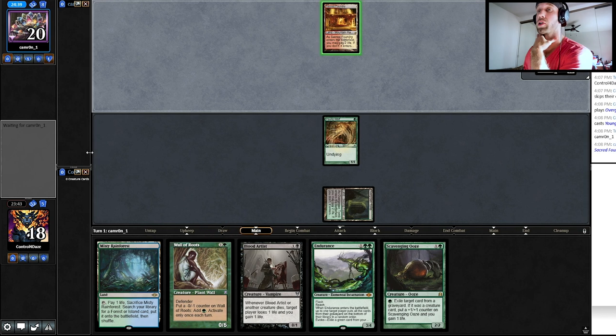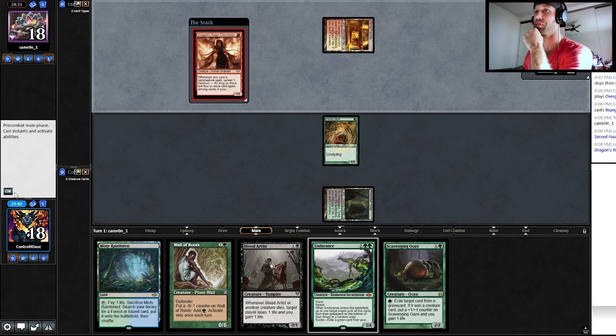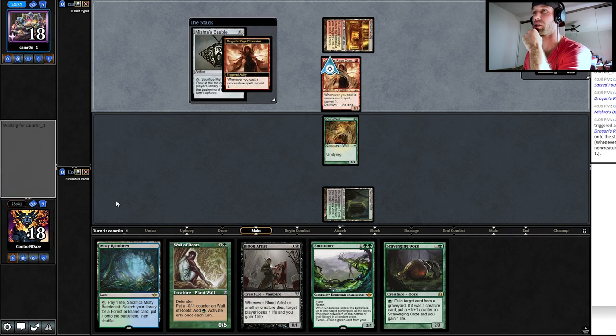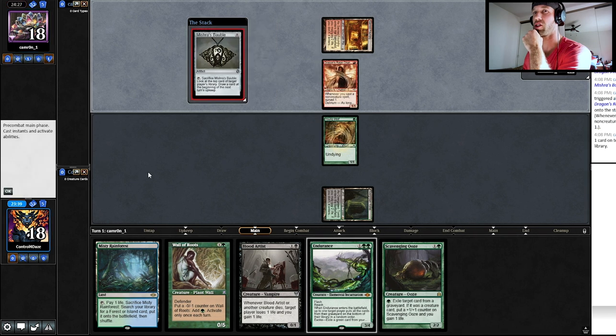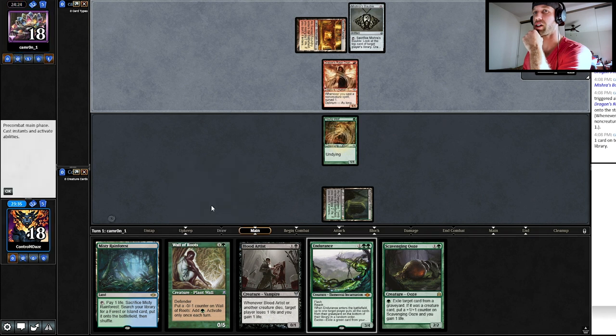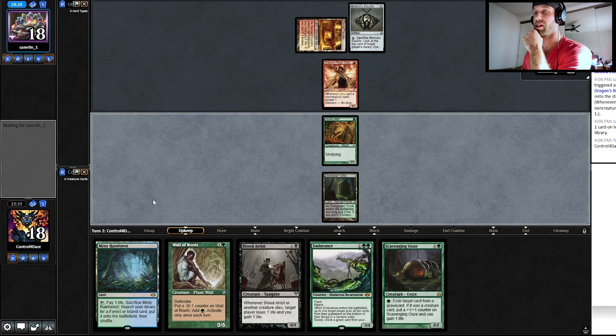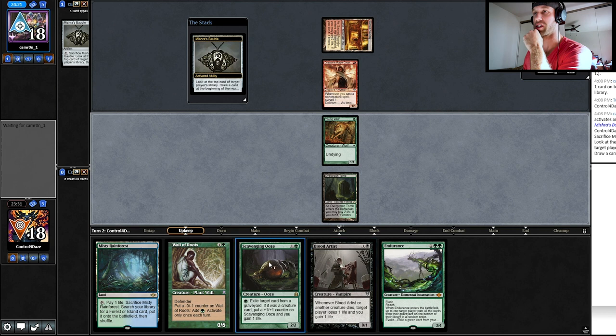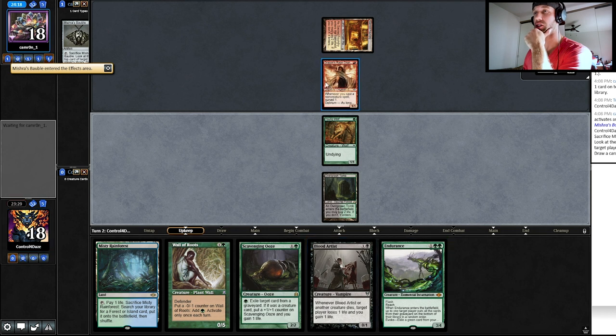Alright, so it's actually Burn. Shocking ourselves on turn one doesn't feel great. This could also be the White Red Land Destruction deck, but I'm going to hedge that it's Burn right off the bat. Shocking ourselves wasn't ideal against Burn, but our hand actually lines up really, really well in that we have both Blood Artist and Scavenging Yawgmoth in our opener, and Endurance against Dragon's Rage.